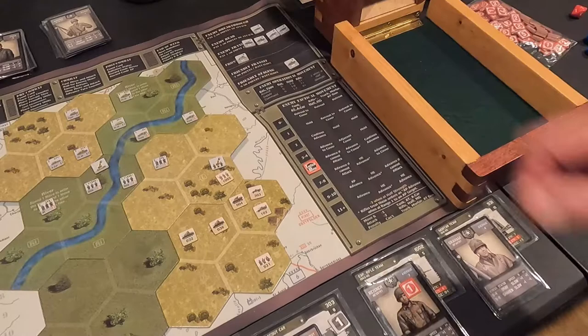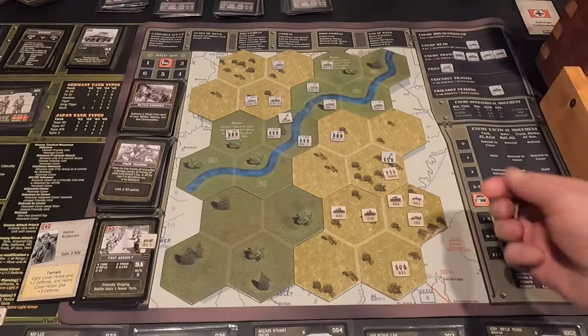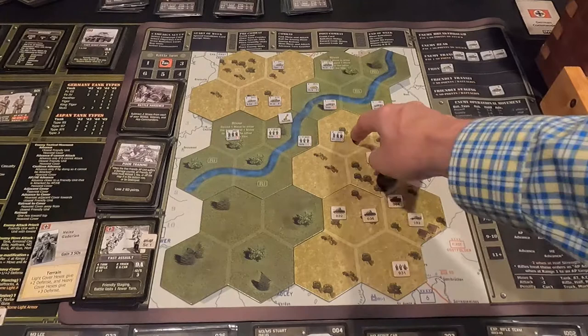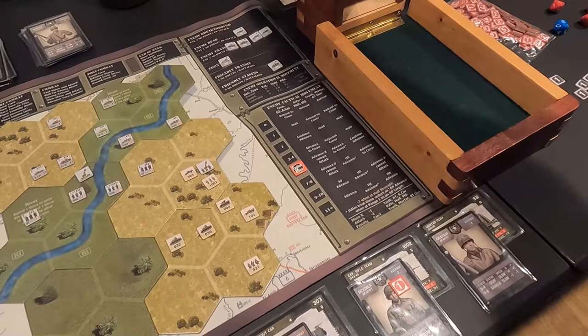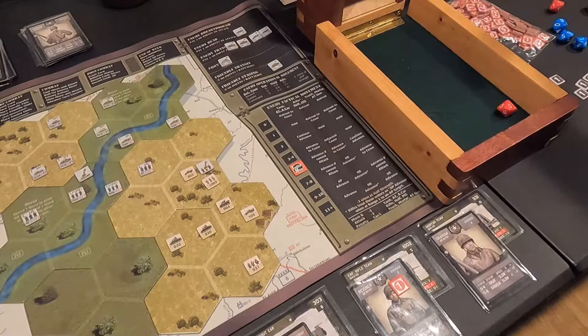My scout car uses his tactic to move and fire. He fires at the anti-tank team: needs six or higher, moved minus one, so six or higher minus one. Rolls a six and a nine — the six misses, the nine hits. The anti-tank team needs two or less to survive: rolls a five — killed the anti-tank team! Down they go.